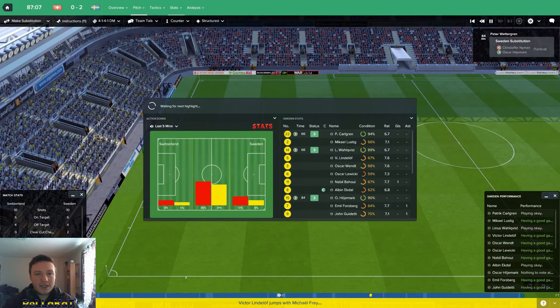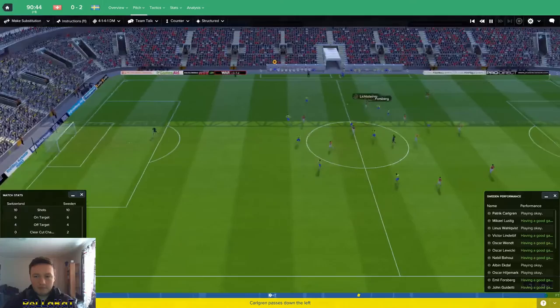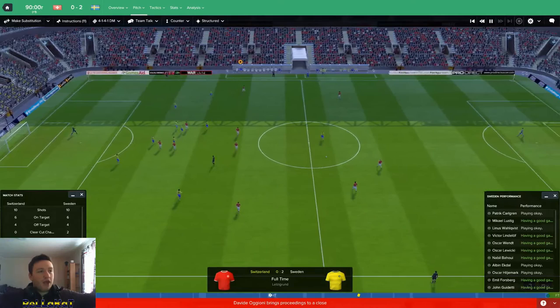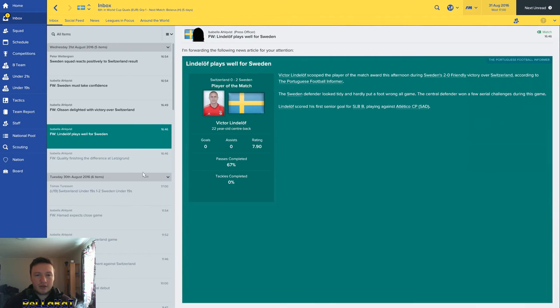Formation changed. Can we see the game out? 90 minutes in — Jonsson punts the ball up, Wendt — and there we go. First match in charge of the national team. Switzerland away and it was 2-0 away from home. I thought I made a mistake using the attacking home formation at Switzerland but I used it and it worked. So I want to use it in the next match actually — we're going on to the qualifying match now.